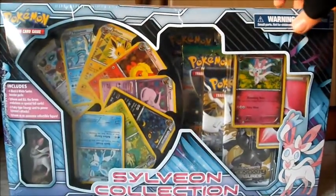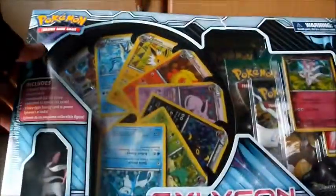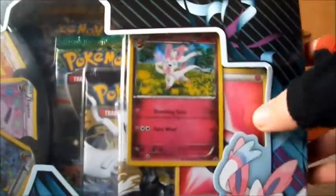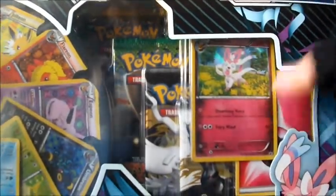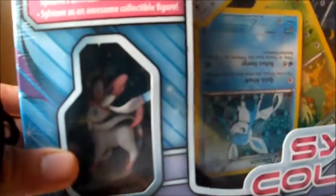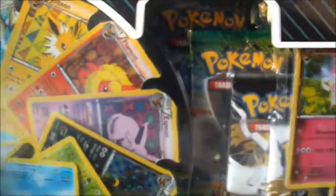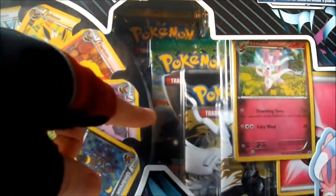I guess it's better late than never. So what do we have here — we have holo versions of Eevee and all its evolutions, including Sylveon and one fairy energy. Sylveon of course being the new Eeveelution. We also have a quite highly detailed Sylveon figure here, and of course four boosters. If I'm not mistaken, that's Next Destinies at the very back, and we have Dragons Exalted and two Legendary Treasures.